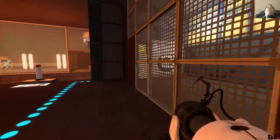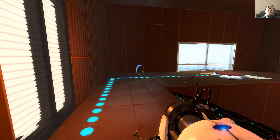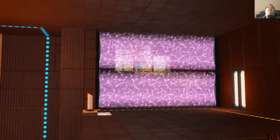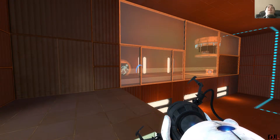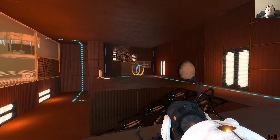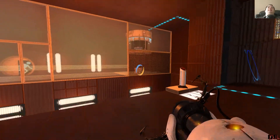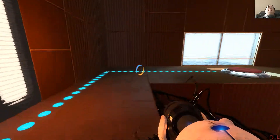So basically, let's set this up. When I stand on this button, we've got this purple field that appears. Now it took me a while to figure out what on earth this purple field is supposed to do. It wasn't until I tried shooting through it that I worked it out — it's a portal surface. Which is really quite weird, but I like it a lot.